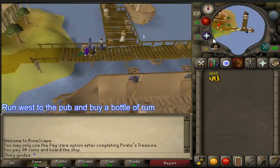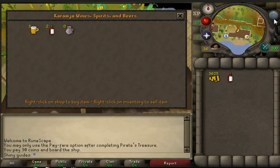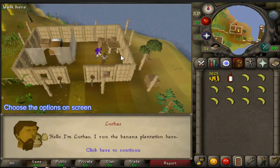Run west to the pub and buy a bottle of rum. Pick 10 bananas and go into the house and talk to Lufus. Choose the options on screen.